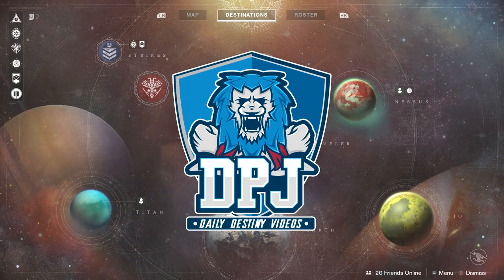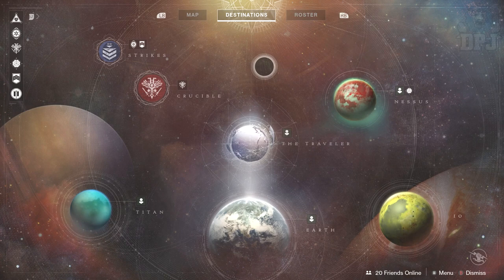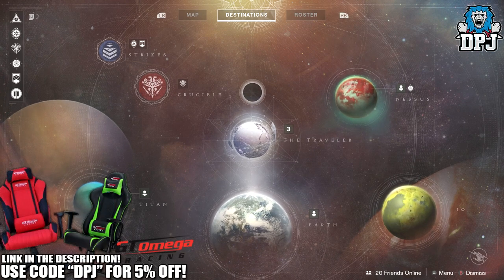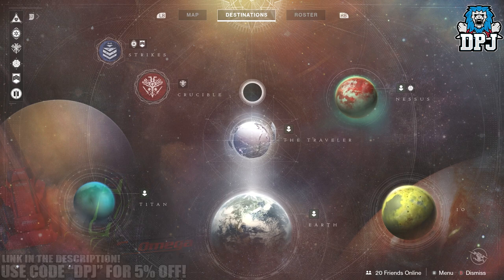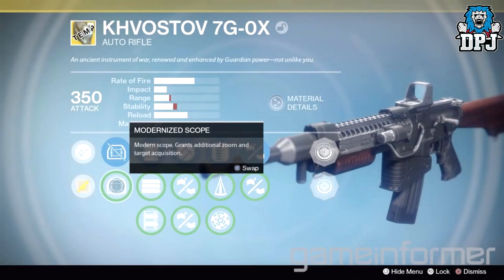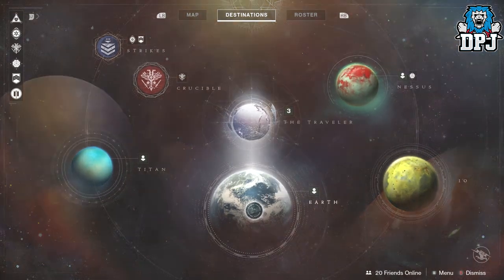What is going on guys, today I am back with another Destiny 2 video and I have something pretty epic for you. Do you guys remember the very first weapon you picked up in Destiny 1 — the Khovostov? It also came back as an exotic in one of the DLCs, and you can actually locate it as an Easter egg within the EDZ on Earth.